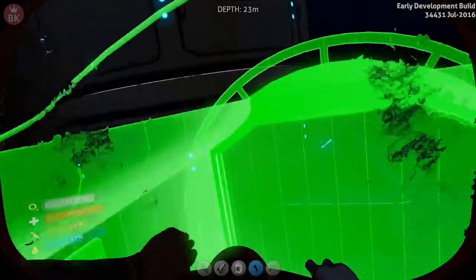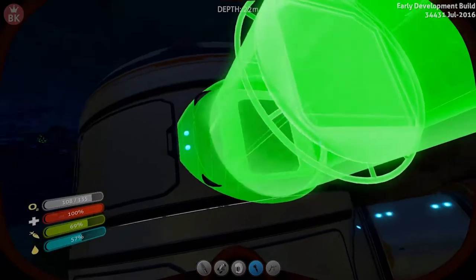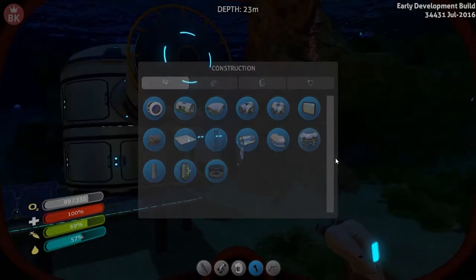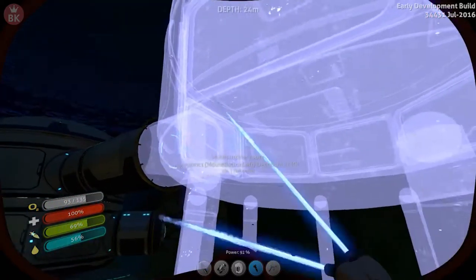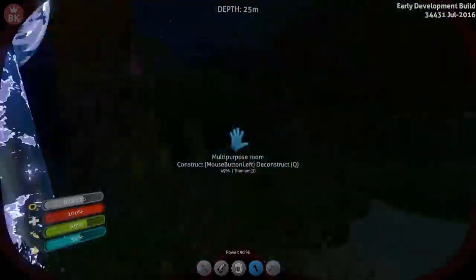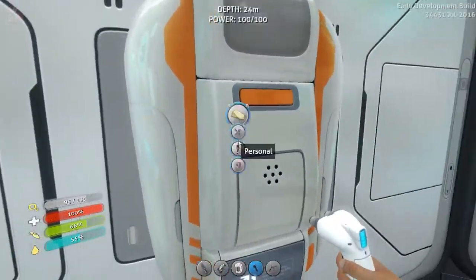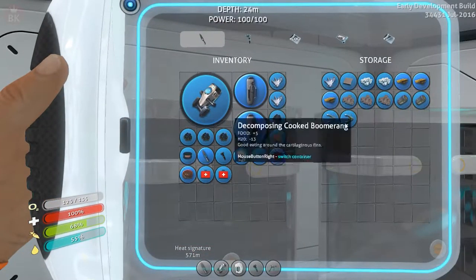There we go — why is it doing that? Can I not place it around here somewhere? This is just awkward. Oh well, let's put it here then. Yes, looks beautiful! Now can we attach the multi-purpose room to it? Yes! We have all the titanium in the world inside the base. Oh this looks awesome, loving it.